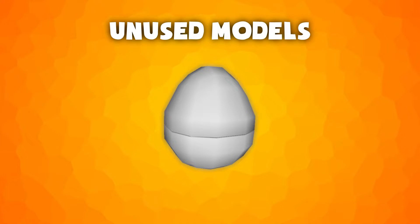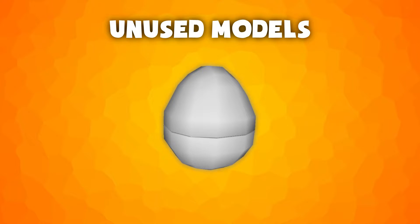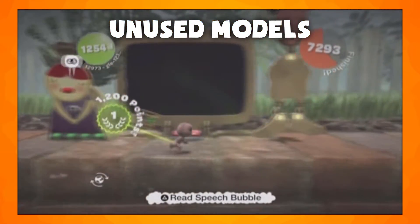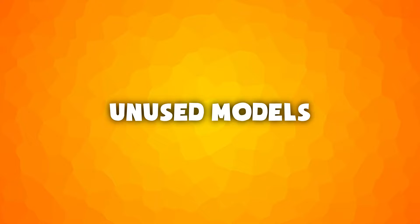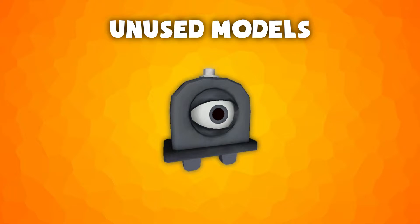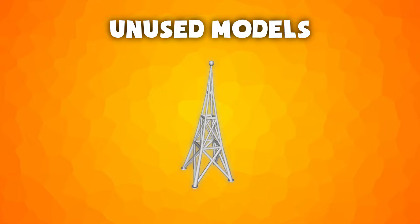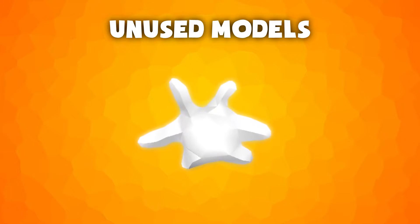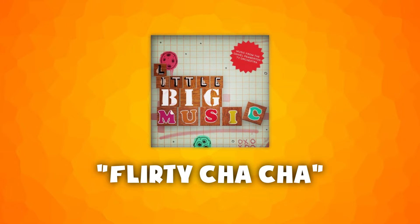Also, eggs were going to be used instead of prize bubbles and still has a model in the game, albeit unused. This could be why the rooster sound plays when all prizes in a level are collected. Four other unused models exist: the walker, a radio tower grouped with pod models probably for a planet, a spring sign with physics, and some glue which changed to just using the action button.